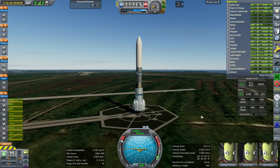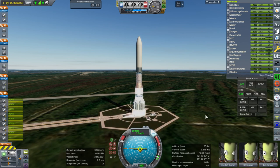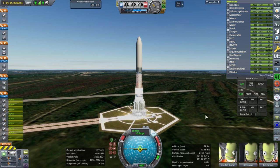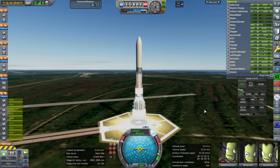I decided to try out Waterfall. I'm not an expert at creating plumes in the first place and I definitely don't know anything about Waterfall, so I just copied other plumes and sized them up by a factor of 8 — that's what turned out to be necessary. So that's what we have here: a Waterfall-implemented Monument Rocket, the first time I've ever used Waterfall on anything.